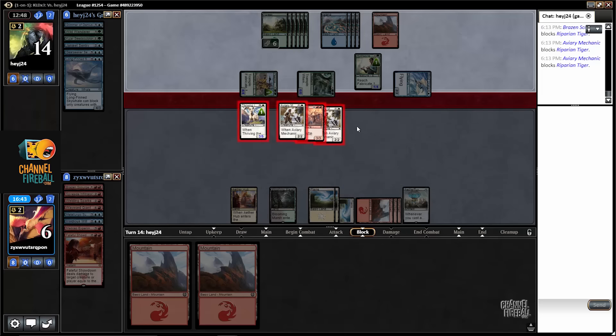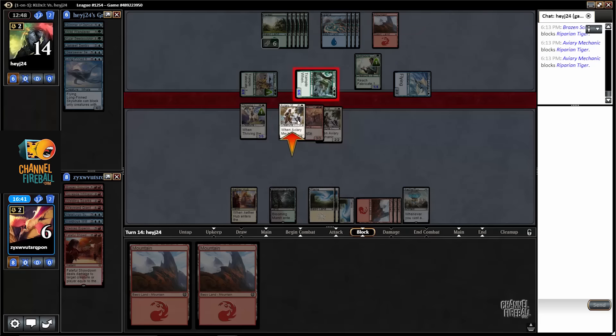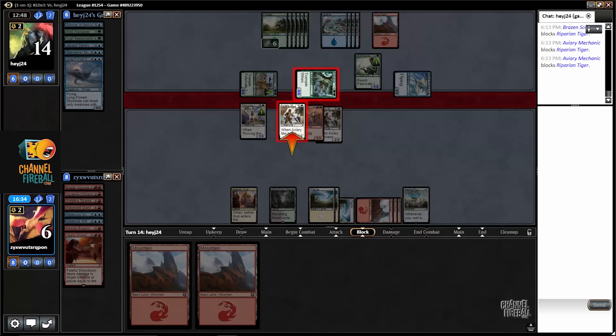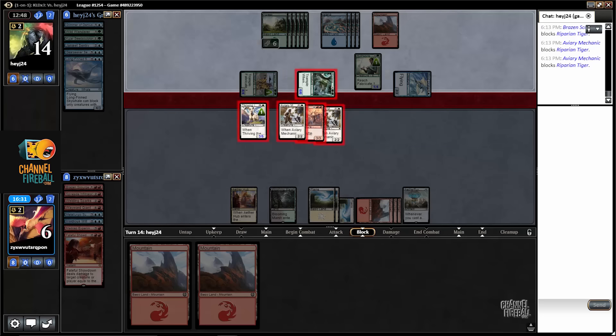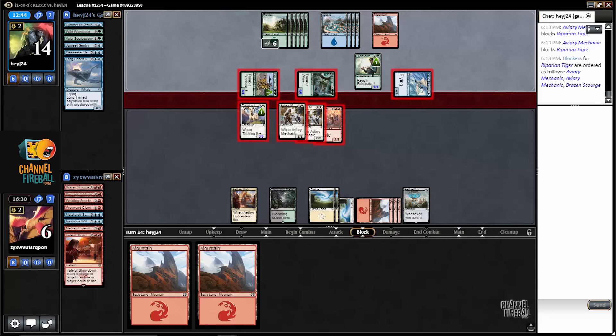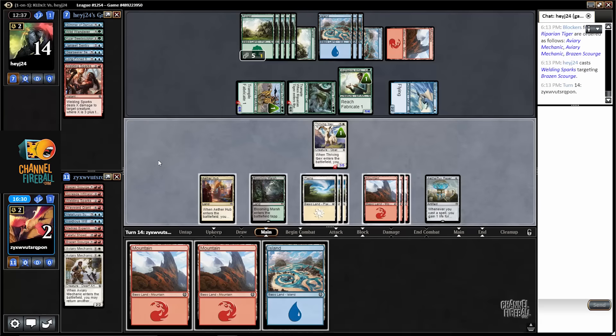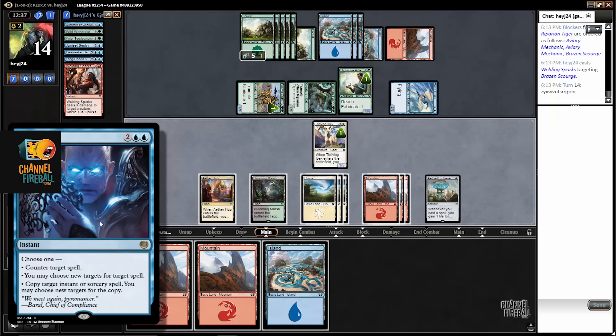This is my first attempt at blocking — looks good to me, won't take any damage. I could block slightly differently, but I think this is best. I probably had Welding Sparks — pretty rough. I drew nothing. If I had Insidious Will for Welding Sparks, that would be quite good.